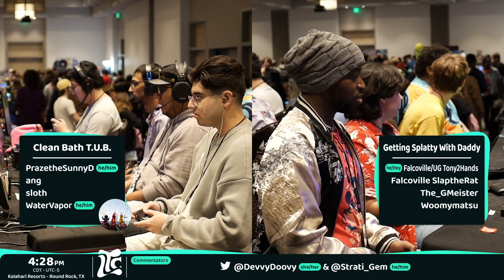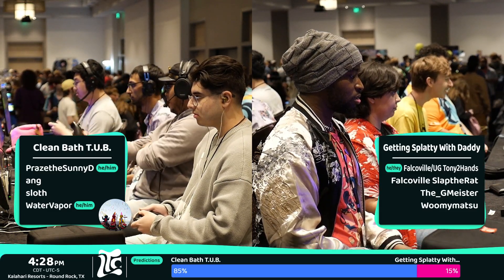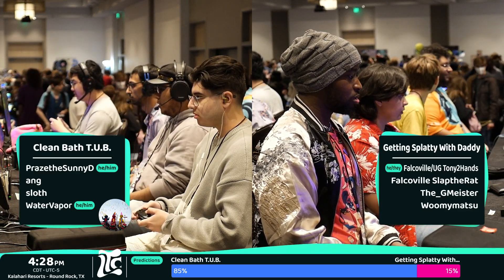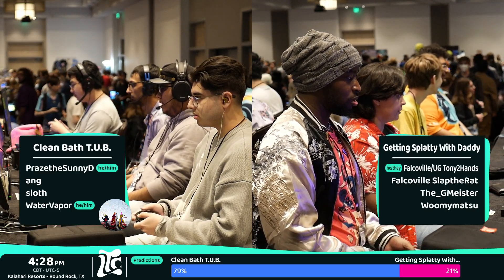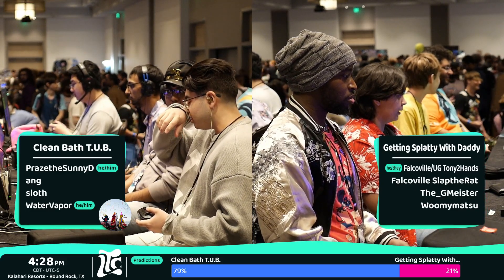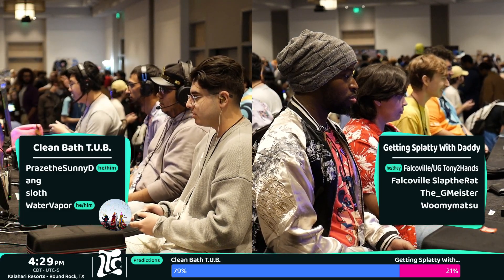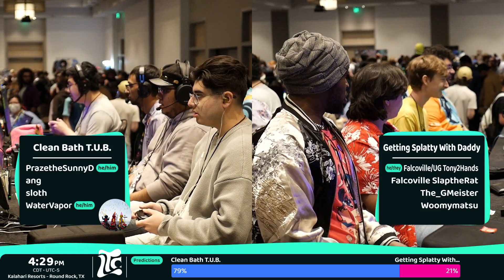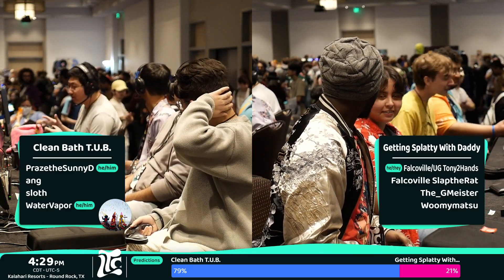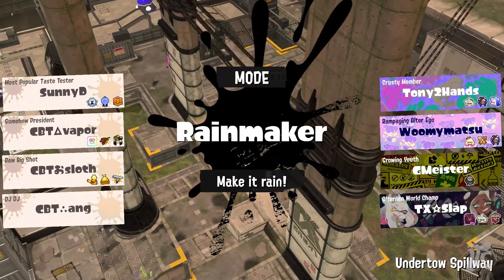It's between Clean Bath Tub and Getting Splatty With Daddy. Looking at the information packets, we have info on Getting Splatty — Wumi Matsu, a Splatling and Tri-Slosher player. We've also got an Ink Brush and possible Tri Stringer, so potentially two brushes. Very curious to see what the comps end up being.